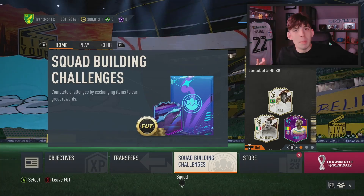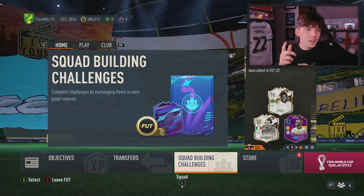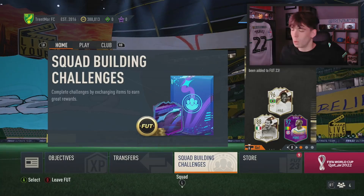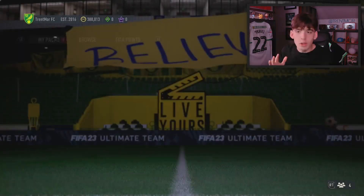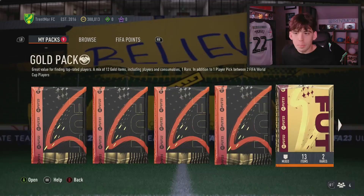Hopefully we can see a Player of the Month Messi this time. Unfortunately last time — Thomas Muller was in the campaign — we got Becker. Becker was not something we want to see. But we'll start off with all of the SBC packs: some marquee matchups, some FGS challenges, and a few more things. A bunch of them are tradable. We have, I think, one World Cup pack here. We'll open all these.